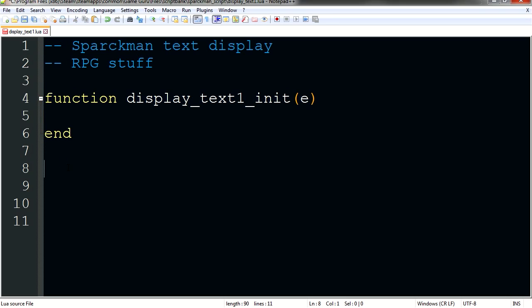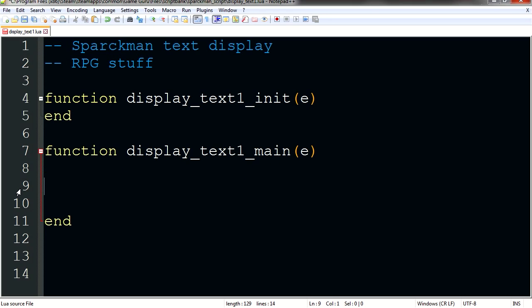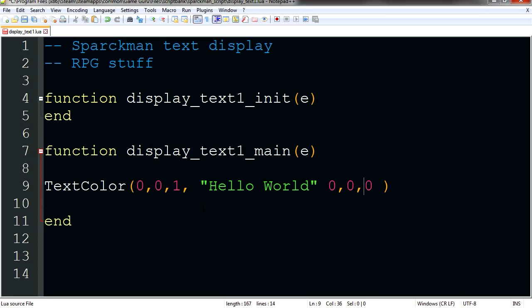It has to be text1 because it has to match the name of the file. Let me copy this and paste it below. Let's change this to main, because this is always going to be running. Under main, let's display some text — it's going to be text_color with 0, 0, 0, three zeros. This is X and Y. The last zero is your text size, which is going to be 1. Let's type something — it's going to be 'hello world' — and three zeros for RGB: red, green, and blue. Let's make this red: 255. Values only get up to 255.